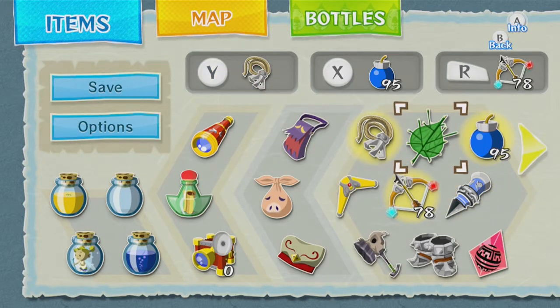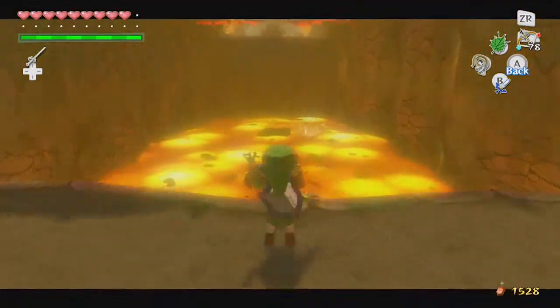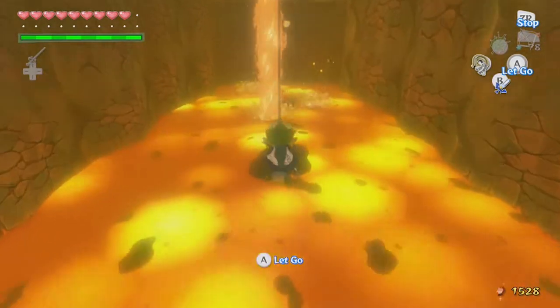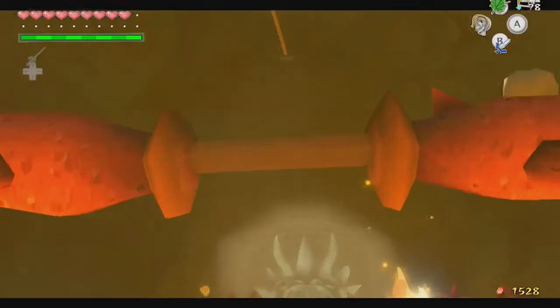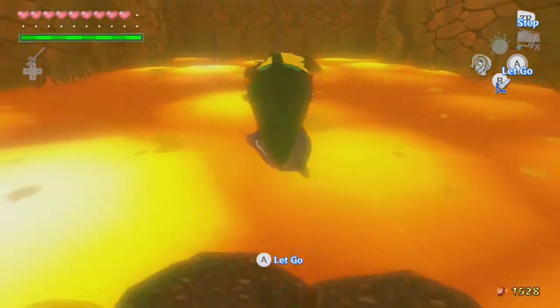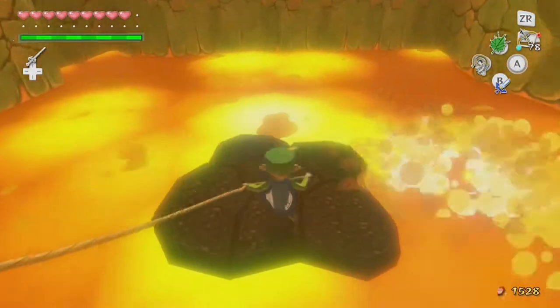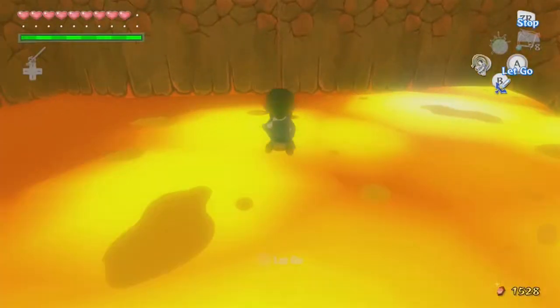Let's get out our claw shot. We're also gonna need our leaf. You can see there's the things in the water — actually that's clearly lava. There are platforms; we've seen this way back in Dragon Roost Cavern. We're basically doing a Dragon Roost Cavern-like dungeon. We're gonna time this jump right — this can be a little bit of a tricky jump because you really don't want to go too far. But we got it now.